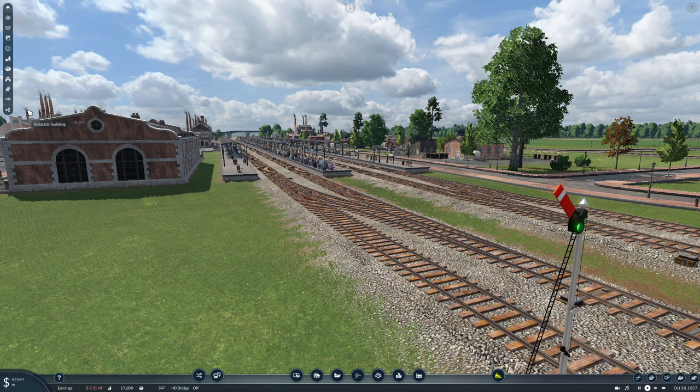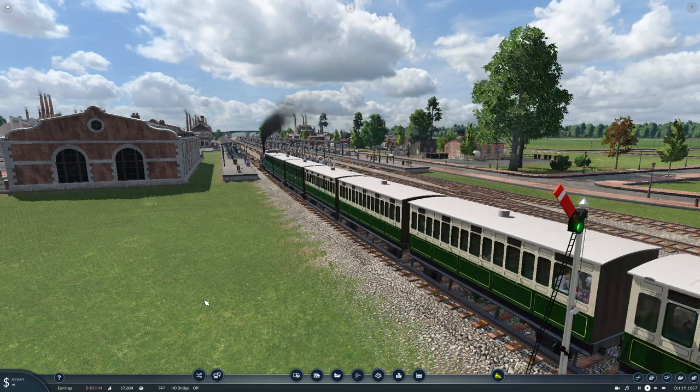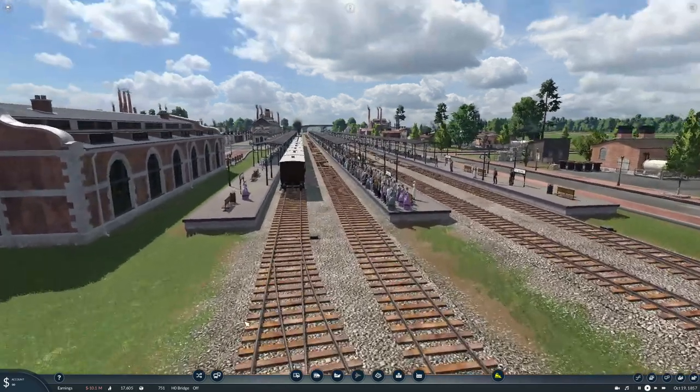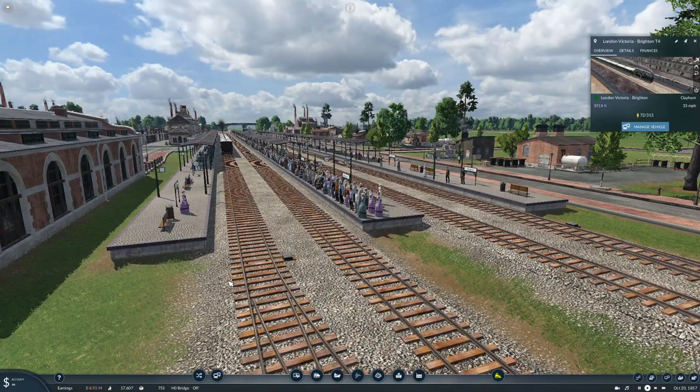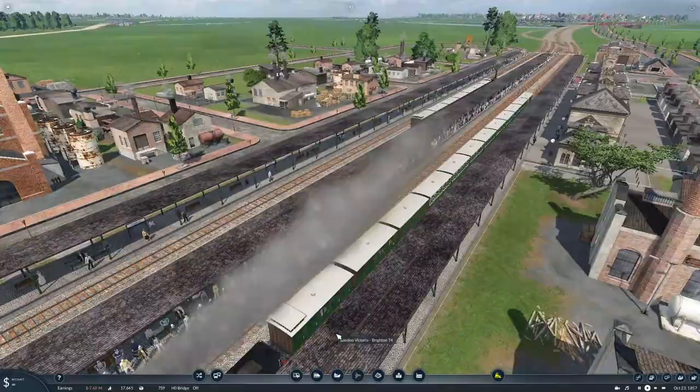Hi guys and welcome to another episode of Transport Fever 2. Join me on Series 3, our UK series, on episode number 8, as a train pulls into the station. I've changed something — I've got a mod which has real capacities, which means it reads the capacity, or the seats, in the trains, buses, planes, boats and puts the real capacities in. So if it's got a seat, it can fit a person — that's the capacity. Makes it more realistic, I think.